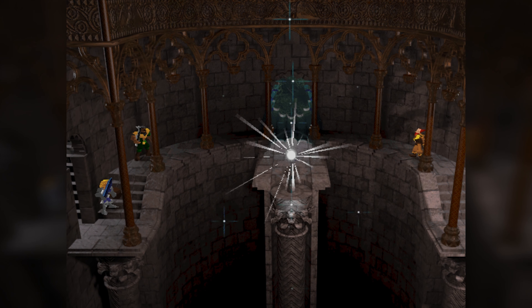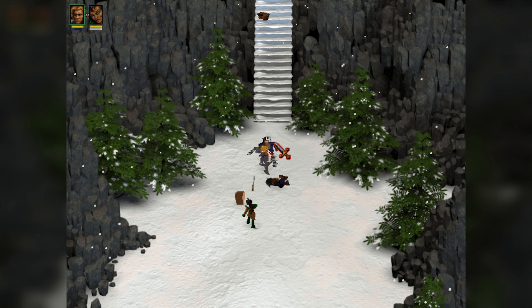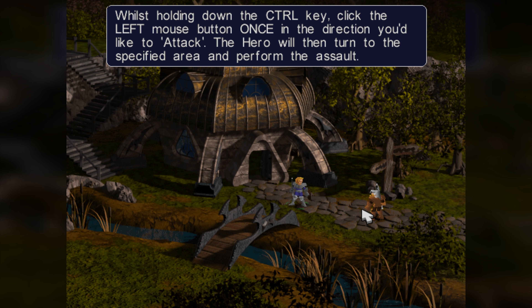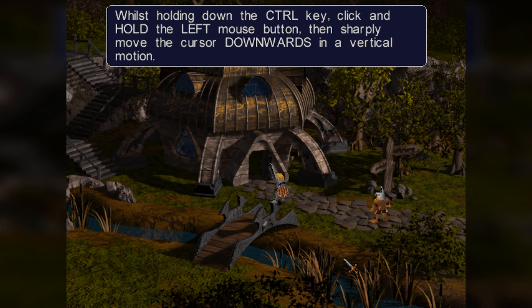You might think the first thing I'll talk about is the graphics, but that is by far not the most distinctive feature Silver has to offer. That feature is its combat — its mouse motion controlled combat. In Silver, you do not simply click and have an attack animation ensue. Instead, you press CTRL and swipe your mouse up, down, left, or right for your character to swing their melee weapon. This is the one thing that has stayed with me throughout these past two decades.